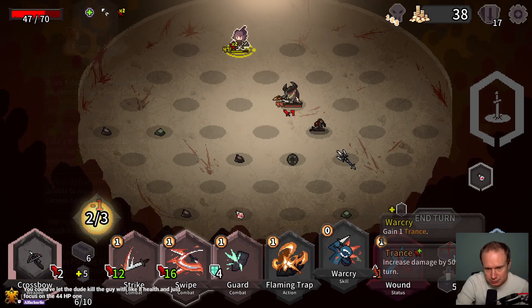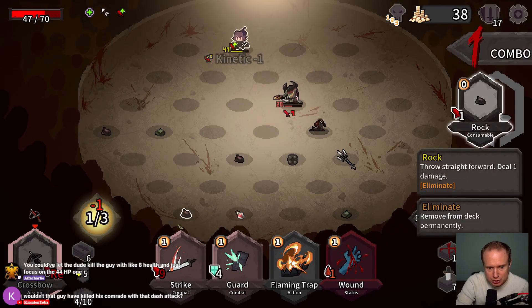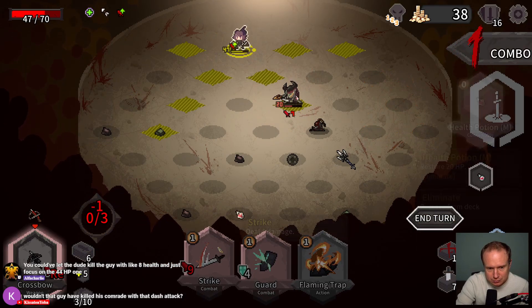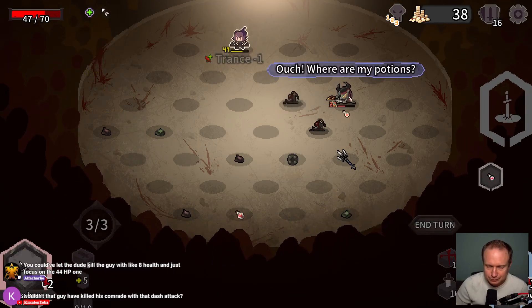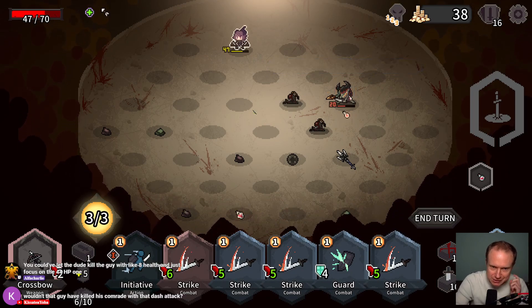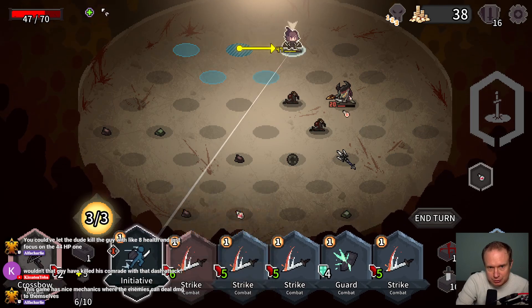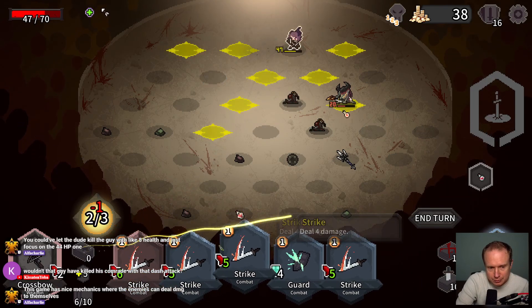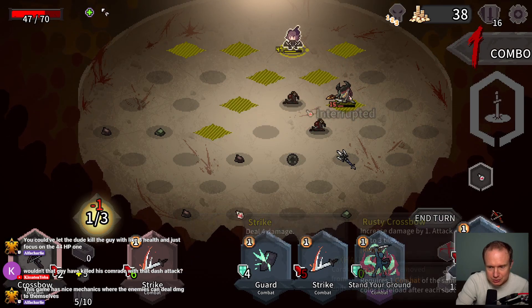The straight shots are basically only along these axes. So we can do that, play the War Cry, get the shot in, play that, might as well reload. Oh, I might have missed that — you're doing a healing potion. But this is the beauty of crossbows right — we got the easy interrupt.